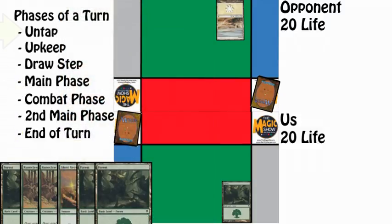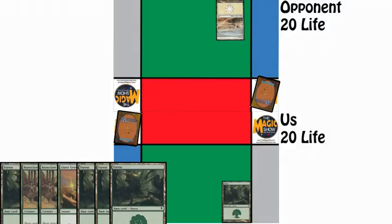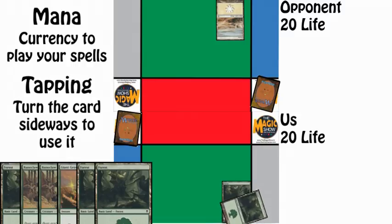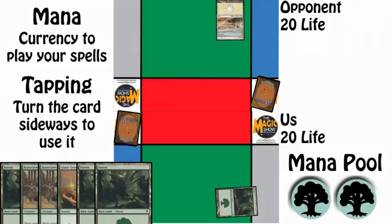We then go through the turn phases again. We have nothing to untap, and then we draw a card from our deck during the draw phase and move on to our main phase where we can play cards again. We play another basic Forest, our land drop for the turn, and decide to play a spell. To do this, we need mana. You can think of mana as currency to pay for the spells we want to use. In order for the Forest to produce mana, you tap it — that is, you turn it sideways — indicating you are using the land to add one green mana to your mana pool. Since we have two Forests, we're going to tap them both for mana, adding two green mana to our mana pool.